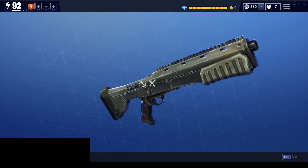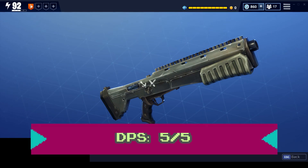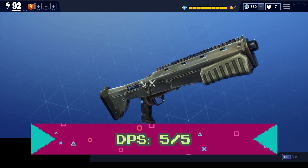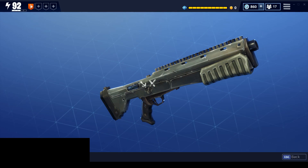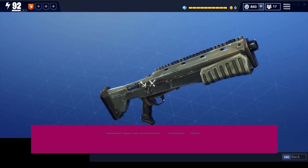Let's get into the rankings. Its DPS is 405, which is exceptional for a shotgun — well above the average of 278 — so we're going to give that a 5 out of 5. Its effective range is 0.75 tiles, which is a little below the average of 0.94 tiles for shotguns, so we're going to give that a 2 out of 5.